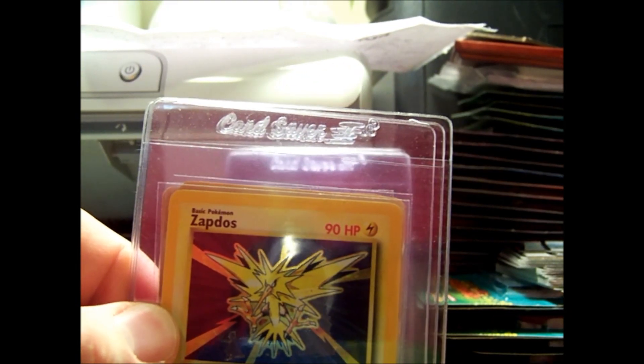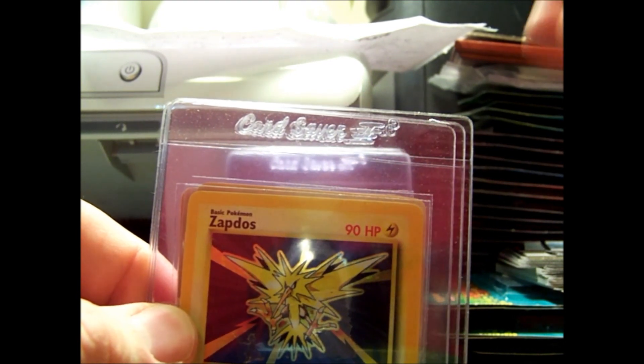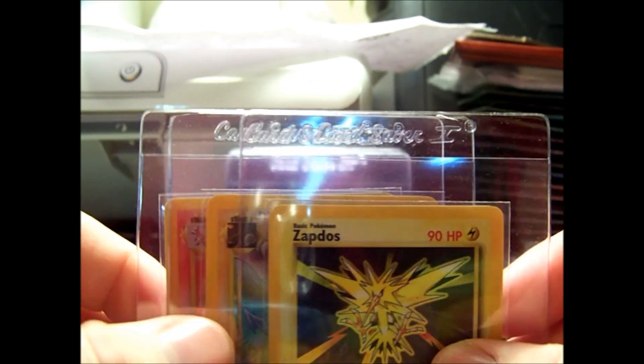That's actually why I started collecting Japanese cards — because Japanese cards are usually gem mint right out of the pack, unless the card is off-center, which is easy to spot.